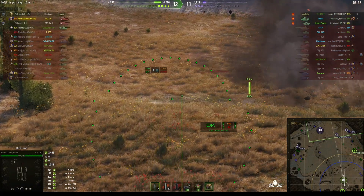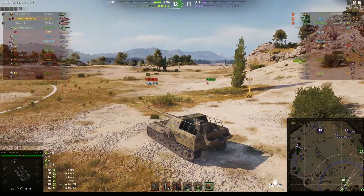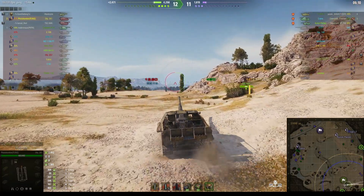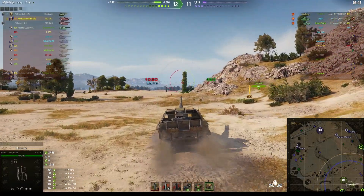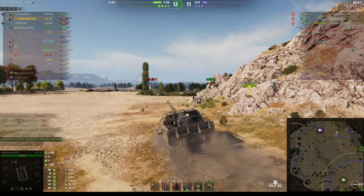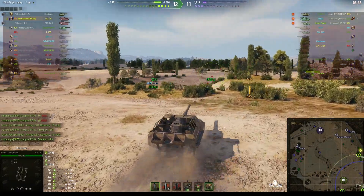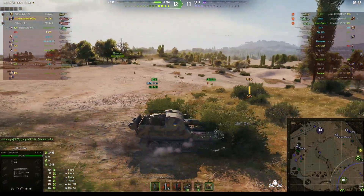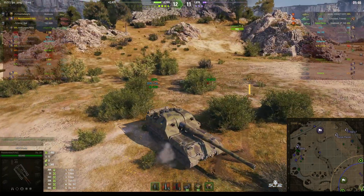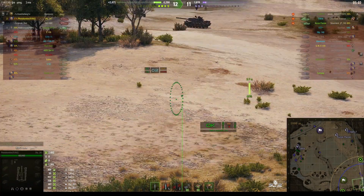We've got a Kunzpanzer just attacked by the T92. Round's out! That was very close to where we saw the Kunzpanzer; he probably moved away after the shot. It does make sense to be over in this corner because we've got the support of our teammates. Manticore's coming back, still trying to spot for us. This is a good dip to be in — right up against the edge of the map. Perfect: we've got bushes covering both sides.